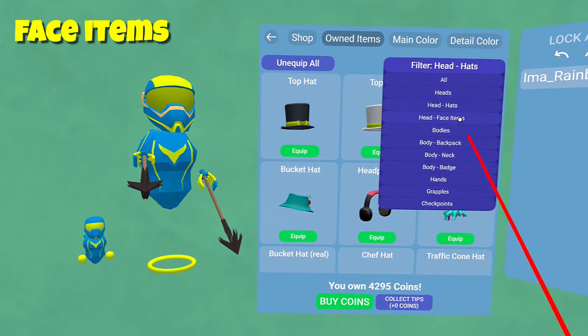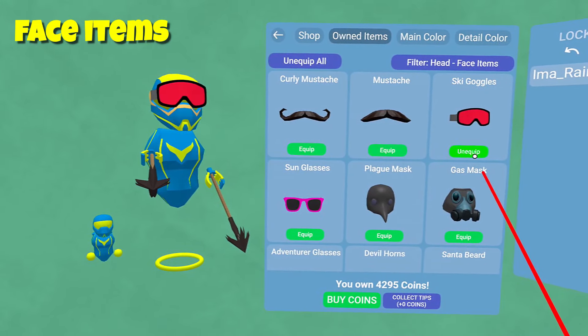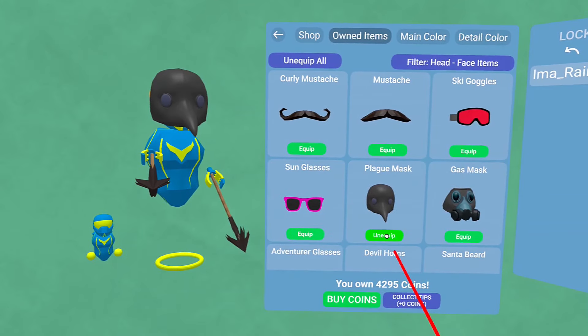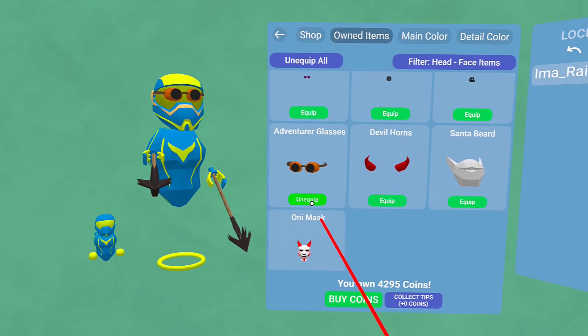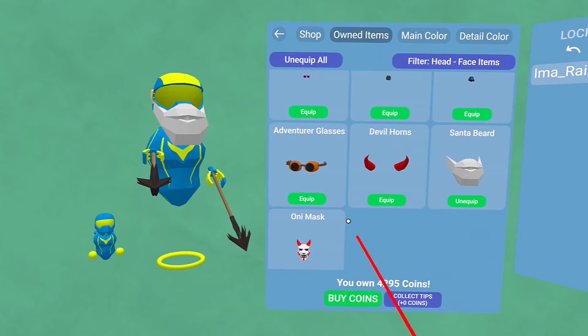Here are items you can put on your face: big mustache, another mustache. The ski goggles look very cool, so do the sunglasses. Leg mask — kind of dark. Gas mask — those are both big. Adventure glasses, horns, beard, and the oni mask have all been around for a while.